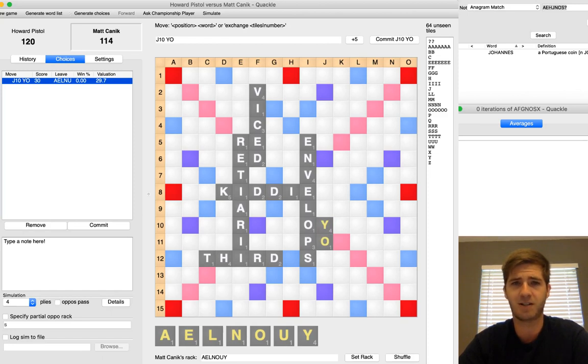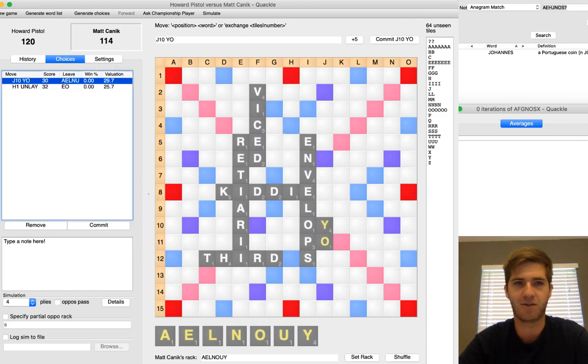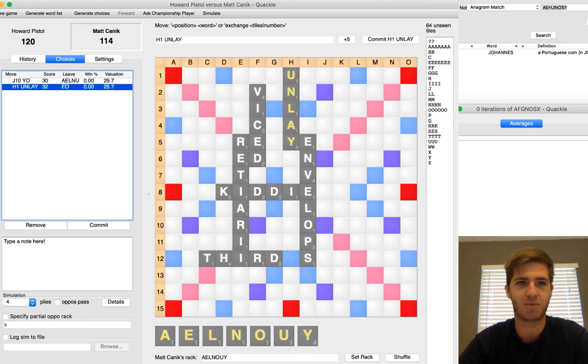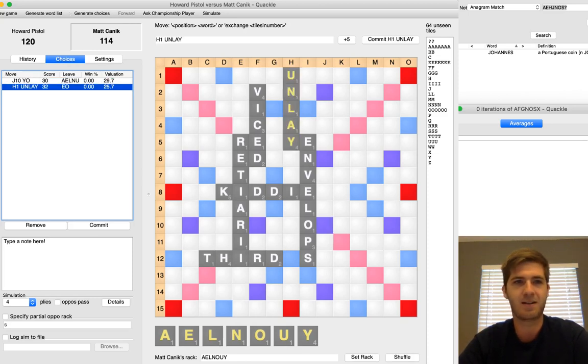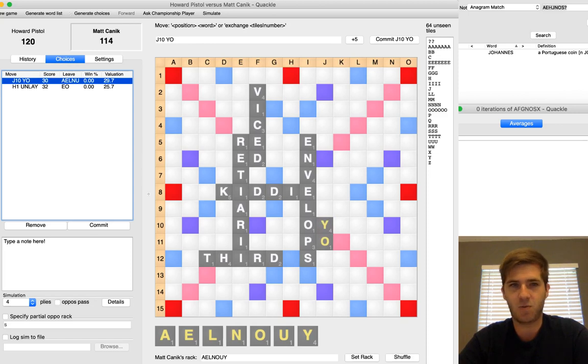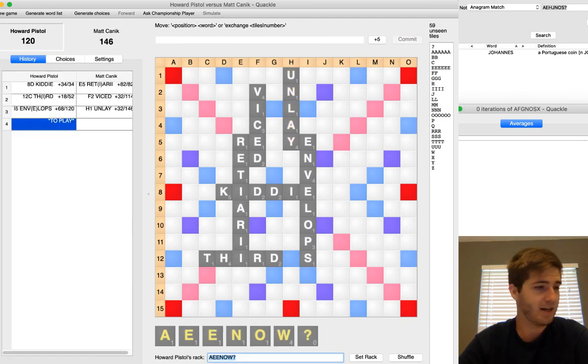Or do you play more conservatively and just try to score points with something like ONLAY up here for 32? On a neutral board, speedy player tends to prefer the fishy type plays. O-E is a pretty terrible leave. A-E-L-N-U is a roughly neutral leave, so go ahead and keep the better leave. But this is a bingo-or-die leave — these are sticks, these are one-pointers, and you don't want to get caught up in that on a board where you can't bingo. So I elected to play UNLAY here, and a Quackle simulation very much backs that up.